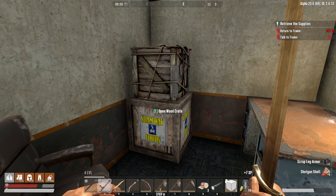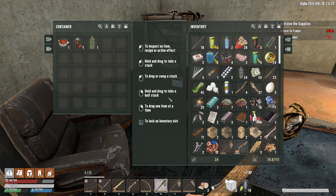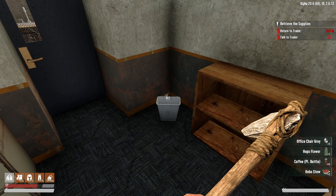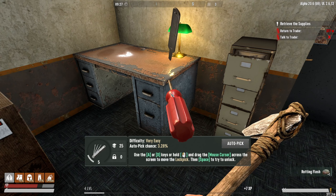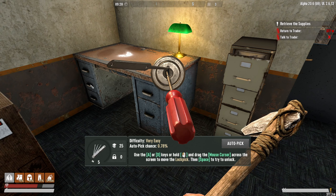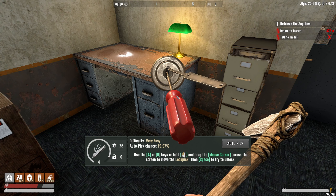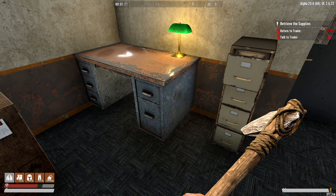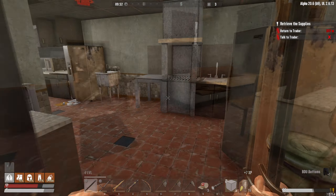Shotgun rounds are always good. Some armor that we're gonna probably just sell. Hobo stew — that's tasty, we'll take that for sure. Anything else interesting in here? Garbage? The desk is locked — let's actually pick this one, because I've had good luck finding schematics in these. We'll just sit here and see if we can pull this off real quick. There we go — catching a little bit. And... trash. All right, let's get going.